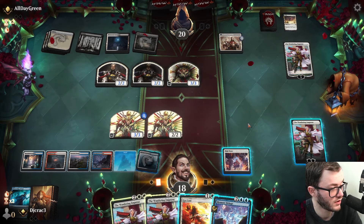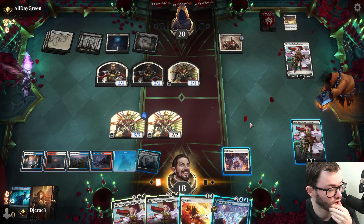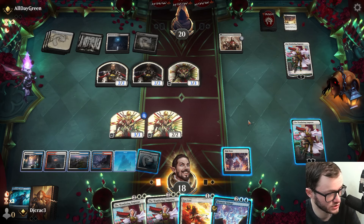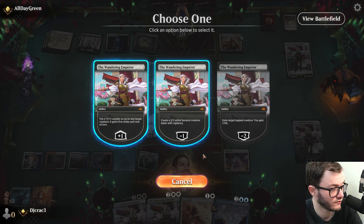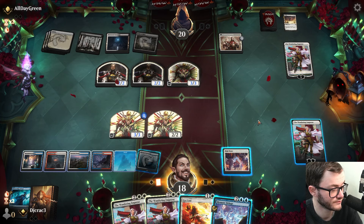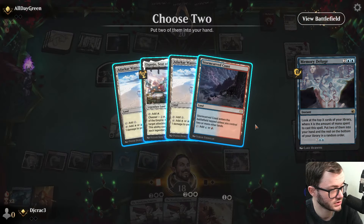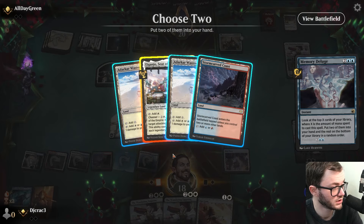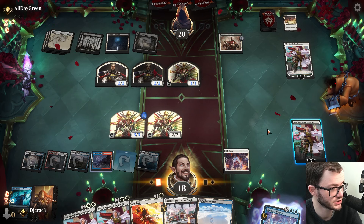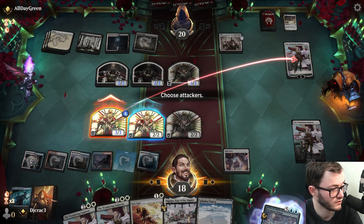Their creatures are getting bigger - good draw for them though. Good old Memory Deluge. I probably just swing in here. I don't want to use Get Lost... I've got a Memory Deluge. I grab lands - already played one this turn though, the Restless Anchorage. That was a bit silly. Double block - I don't really care because I've got two more Wandering Emperors in hand.